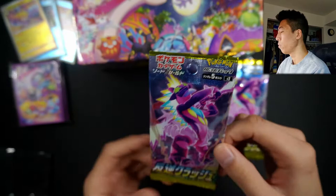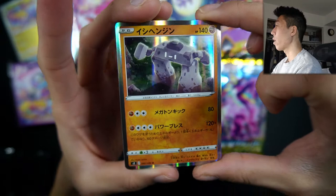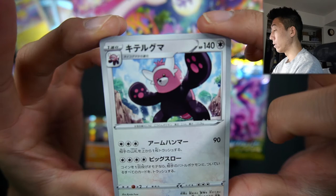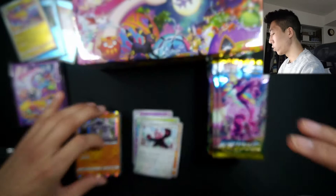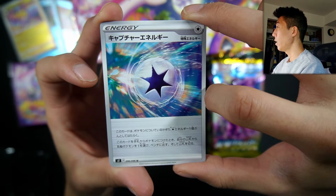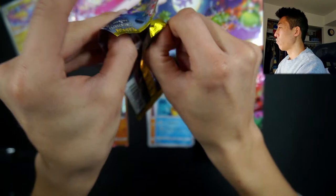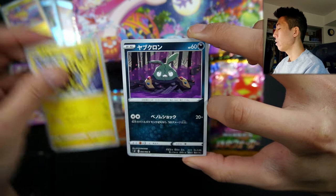Let me adjust the lighting. Starting off with this first pack, we have a Hatterene, a Heracross, a Barboach, and we got a Holographic Stonejourner, plus a Bewear. Next pack: Luxio, Masquerain, a Carkol, a Capture Energy, and a Pelipper non-holo, so I guess it's not guaranteed holo. Our last Rebel Clash pack: Chatot, Electabuzz, Trubbish, a Holographic Luxray, and another Bewear non-holo. So that was the first set — one holo per pack isn't guaranteed.